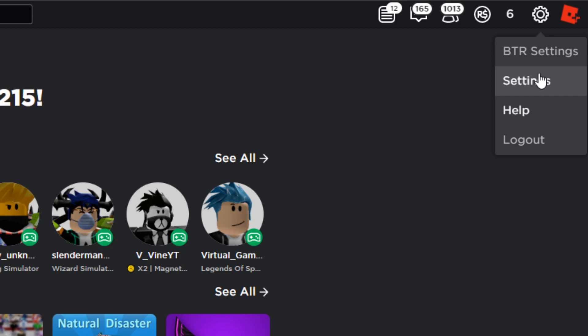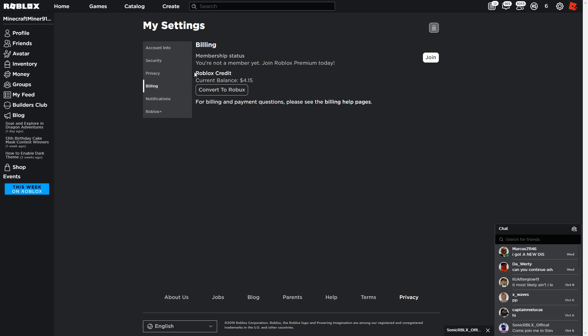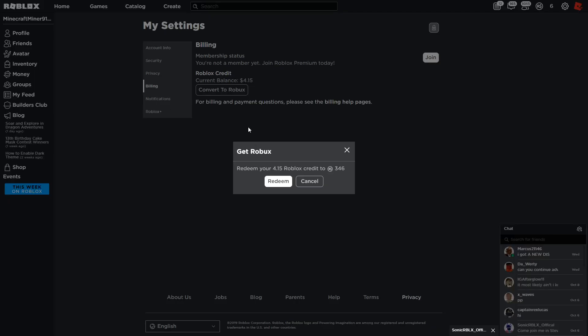You just need to go to your settings and go down to where it says Billing. As you can see, if you have quite a bit of Roblox credit — my current balance is four dollars and fifteen cents — you can actually convert that to Robux. I can get a total of 346 Robux for this four dollar and fifteen cent credit, and that is a really good feature.